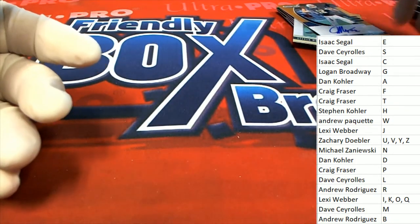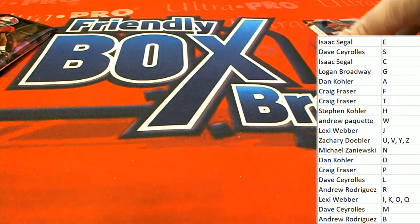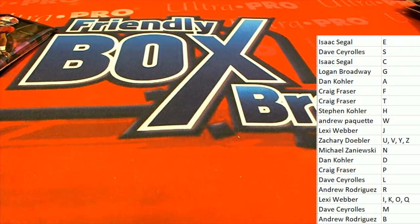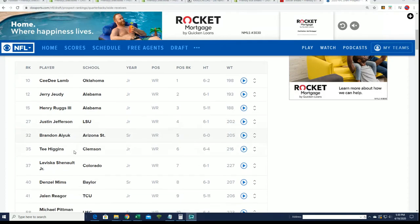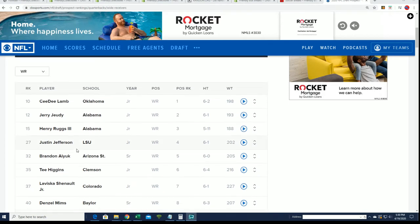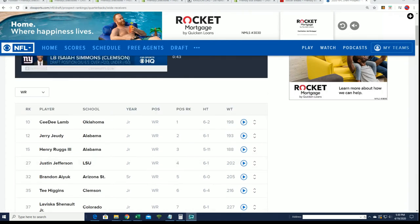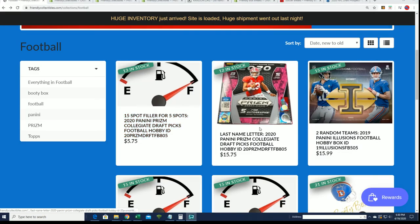Alright, so that's our Draft Picks box break - a lot of nice hits came out, it's always a fun break. We're looking for a big Burrow or a big auto from one of the top names, and we saw a couple nice ones in there. I don't know what was the best hit out of the break, but lots of fun. In the upcoming Prism Football, we're looking forward to the next one - the filler is at 13 spots, the box at 12.